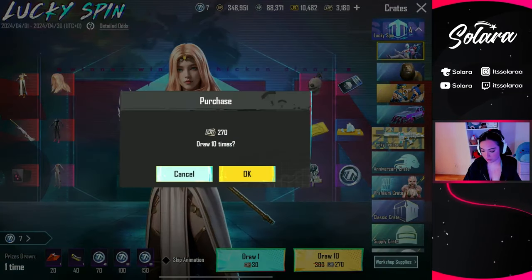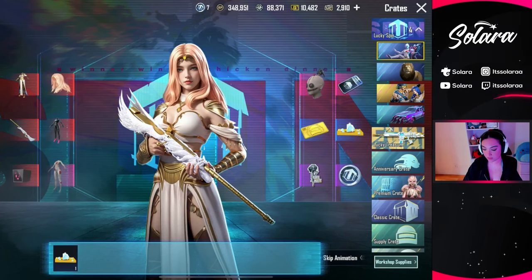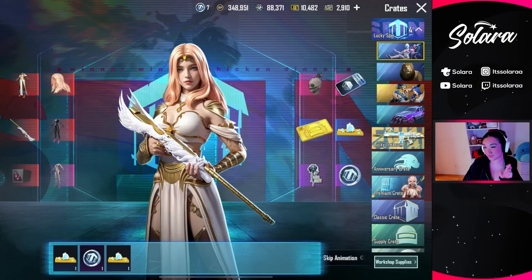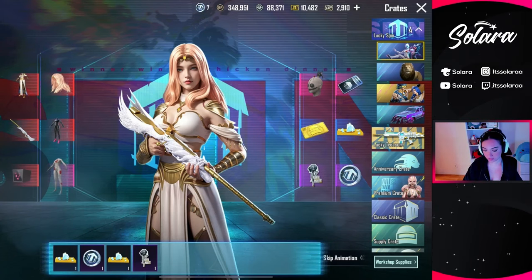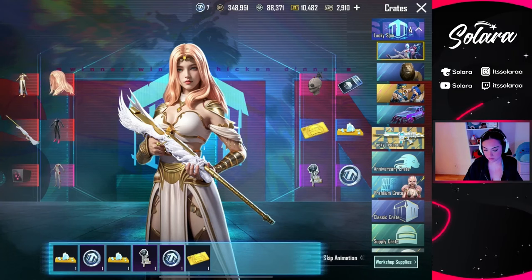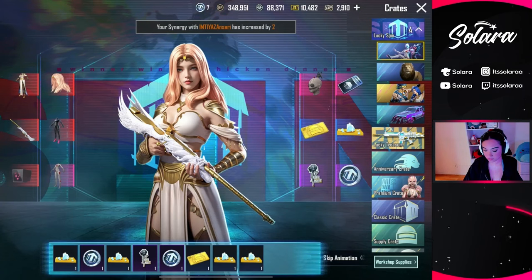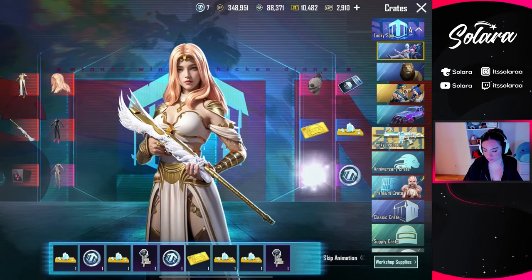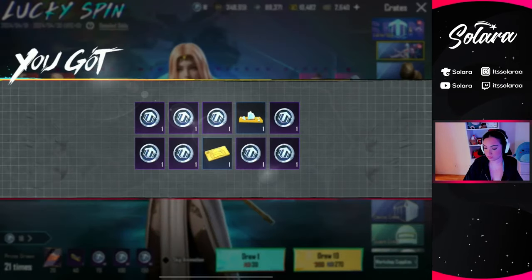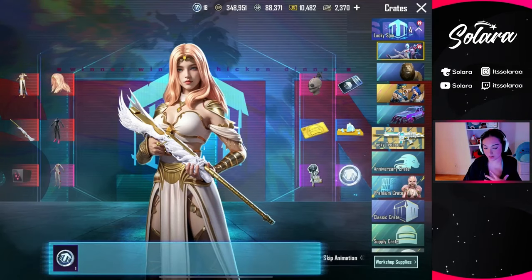We only have like seven coins because we did use them for the last video I made on the lucky crates. So hopefully we get lucky. The less UC I use the better because we do have the Exu coming out very soon. Nothing crazy there. Let's do a skip — we want at least the body part of the set.